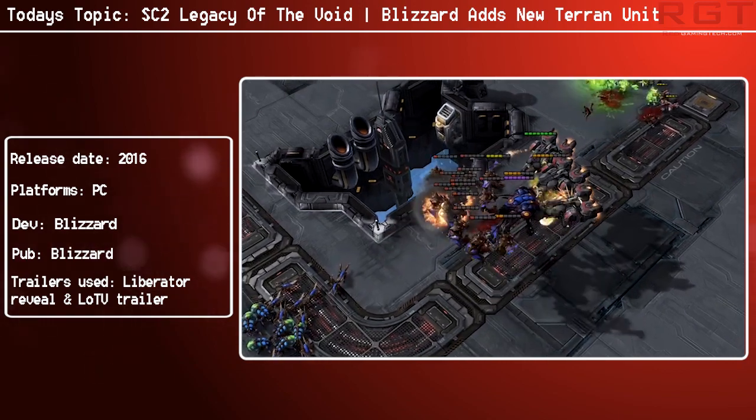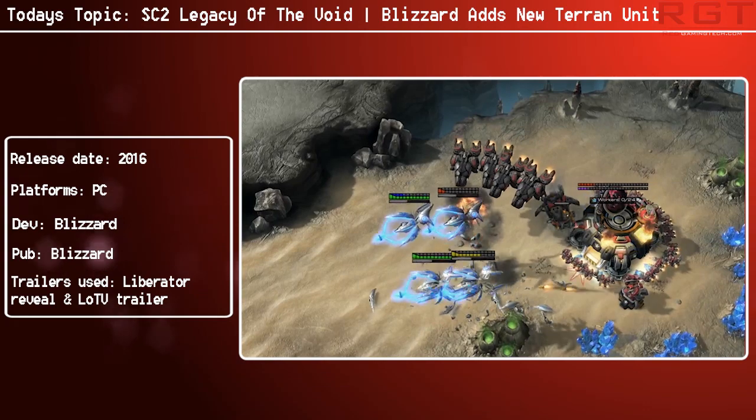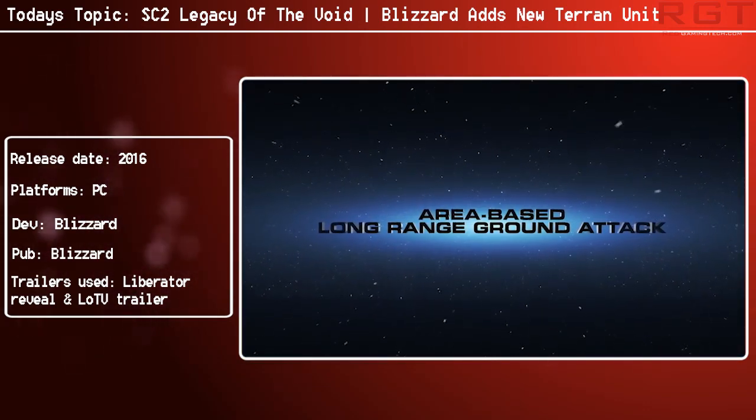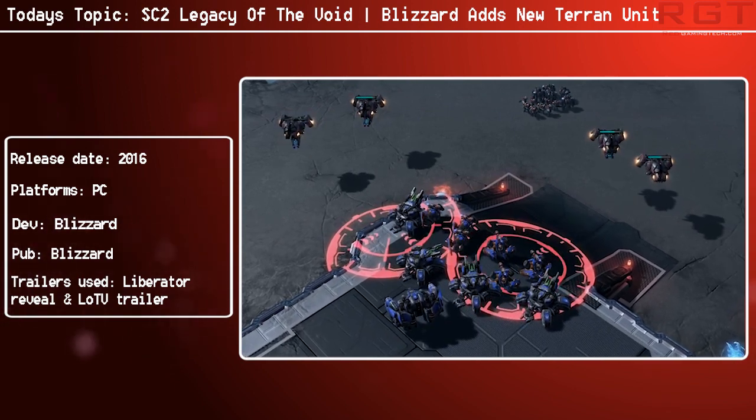Now the Liberator can attack ground units, however it cannot attack structures. So you can't use it to take down a command centre or attack rocks or anything like that — it literally is just units.